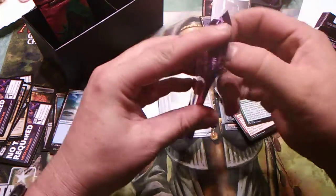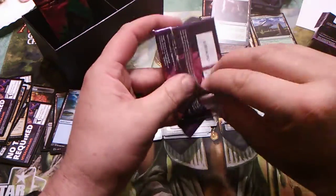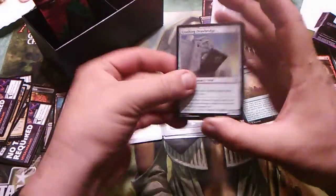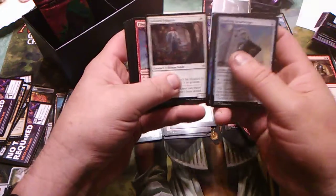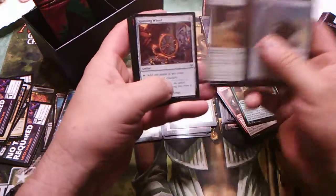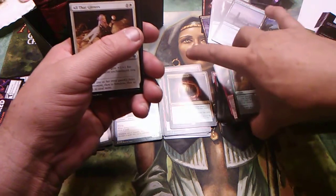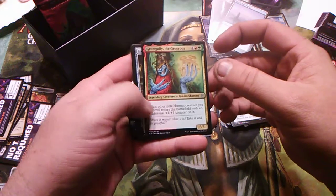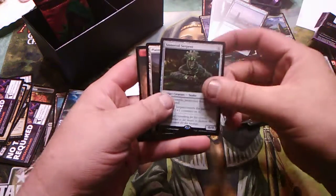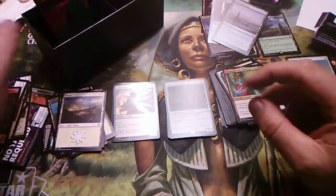Come on, last pack — give me one mythic! Give me something to make this box great. I'll be honest — they've pulled out the money cards just to get people to buy this. They pulled out those good cards. See what I mean — Grumgully the Generous. Stonecoil Serpent — that's not bad, about a two- to three-dollar card right there. I think it's going to go up.